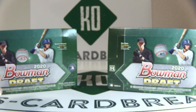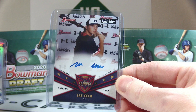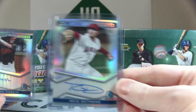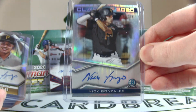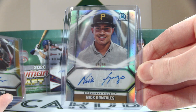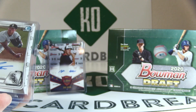For the autos, we'll start with the insert autos. Zach Veen is a national team auto — not numbered, and we only hit one. Reed Detmers out of 250, from the Class of 2020 set, along with Hudson Haskins, Pete Crow Armstrong, and Nick Gonzalez. Out of 99, Nick Gonzalez Draft Night parallel auto. Out of 50, Max Meyer Draft Night — and we actually hit two of those.